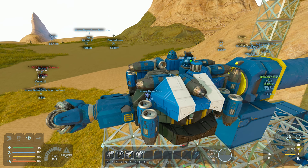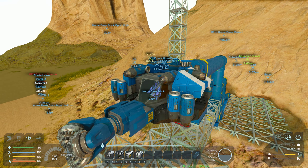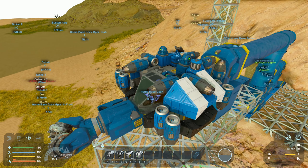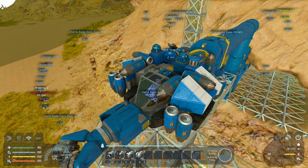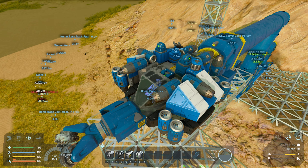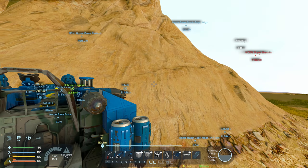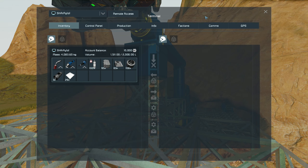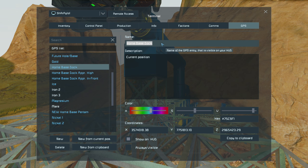I've just figured out a problem - I've placed the GPS for the base dock where my player is, but I want the GPS to be where the remote block is, like normal. So I'll jump out, place another one, and the remote block will actually take it up when I use its antenna through my remote connection. I'll jump down here and delete the old GPS.